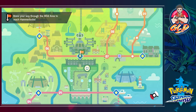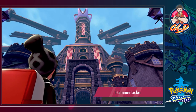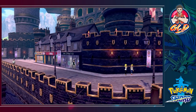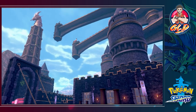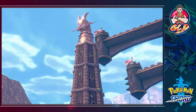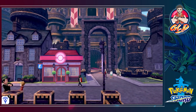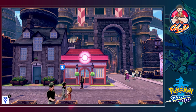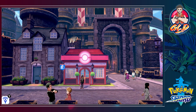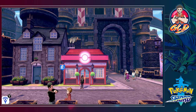Bede confirms we have the required badges, then excuses himself to a meeting with the Chairman — he seems more pleasant than usual, probably because he defeated Hop. Let's go to Hammerlock! We've got a whole bunch of routes and look at that view — kind of looks like a dragon. It looks like a big old castle. There's a Poké Ball to grab. We stop here — we're finally in Hammerlock! Next episode we'll continue to the Chairman. Thanks for the birthday wishes, and stay tuned for the next episode of the birthday marathon!